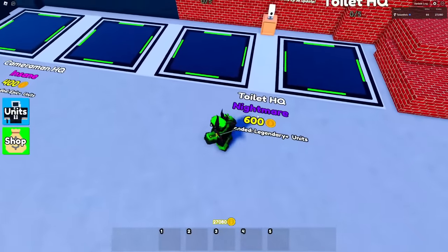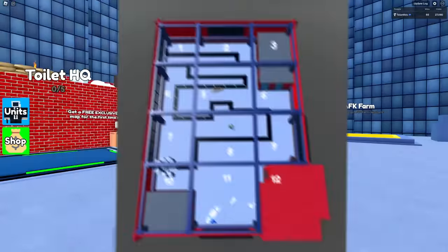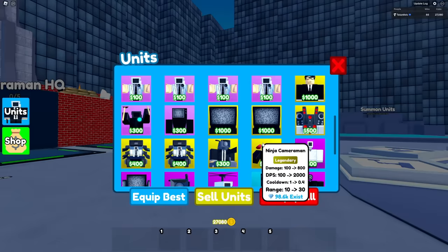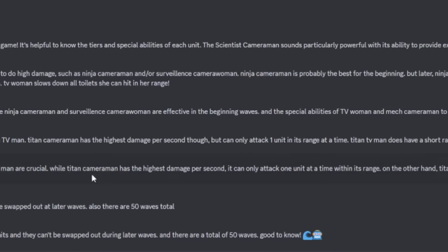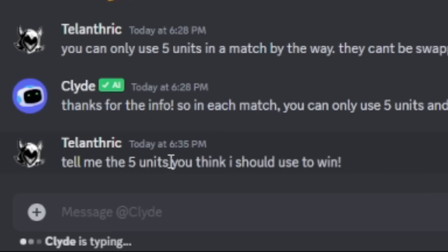Today, we're gonna try beating the hardest game mode with the help of an AI. I divided this map into 12 quadrants and explained each one of them to the AI, and then I also told the AI about every single unit we have in the game. I told it about the rules of the game and just how it works, but now I'm going to ask it: tell me the 5 units you think I should use to win.